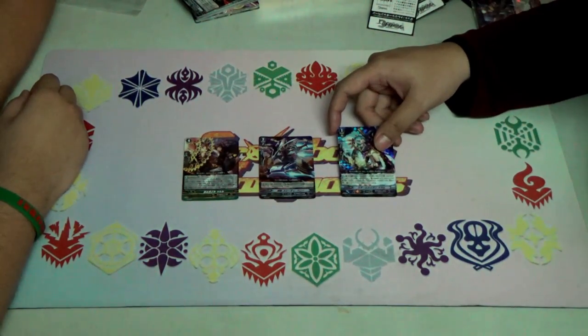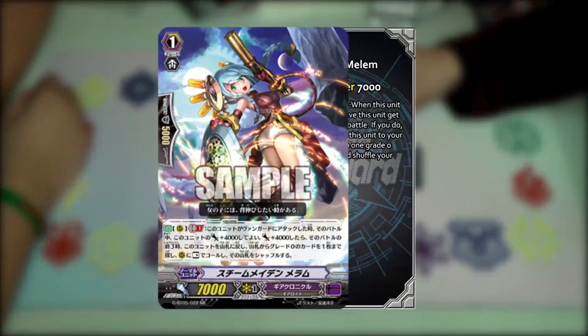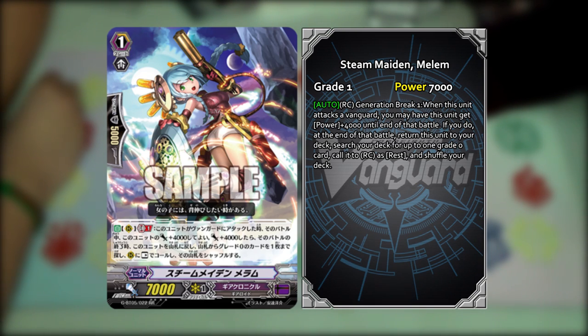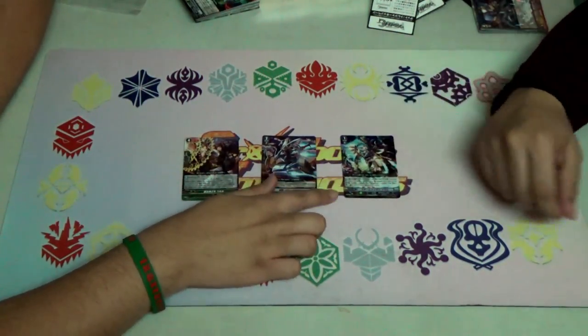The last one is an old staple — still a staple in Gear Chronicle — Steam Maiden Melon. Her skill is GP1 — when this unit attacks the Vanguard, for that battle you can have this unit plus 4k; if you do, at the end of that battle return this unit to the deck, search your deck for one grade zero and call it to rearguard circle at rest, then shuffle. So she's a good feeder — for example, for Time Leap to bring her out again.